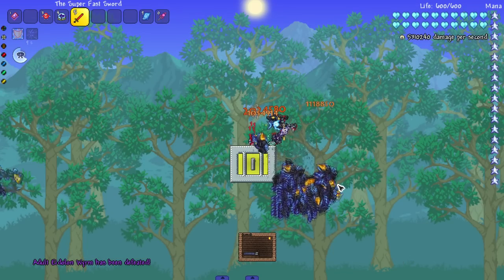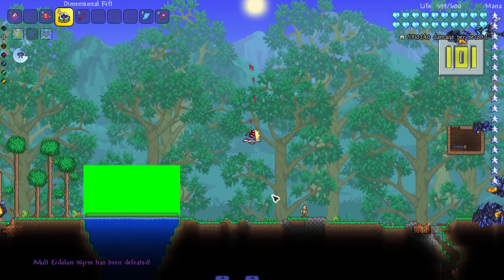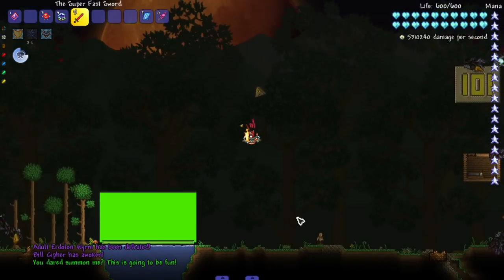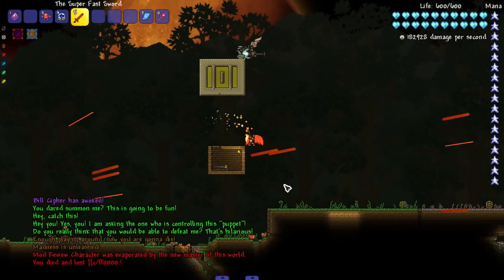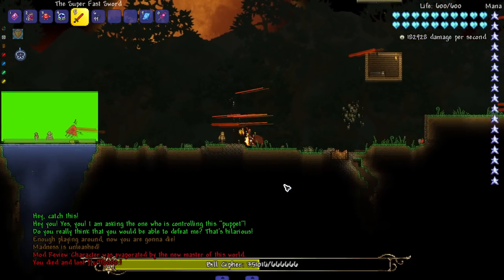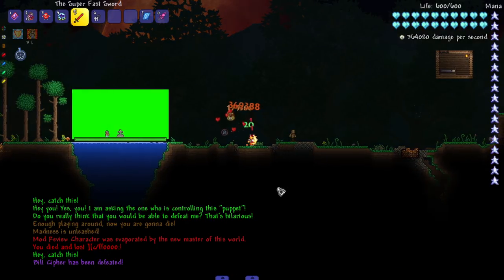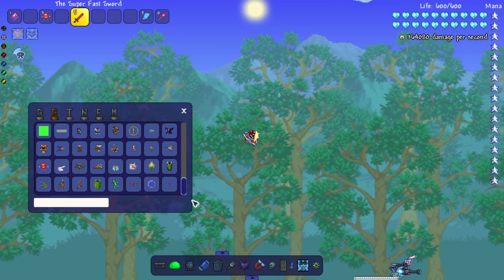Let's fight the Idolan Worm before the final trio. Dead just like that — didn't expect much, don't ever expect much anymore. Bringing in Bill Cipher — these guys might be a little problem. We got him, but he did get a hit on me.